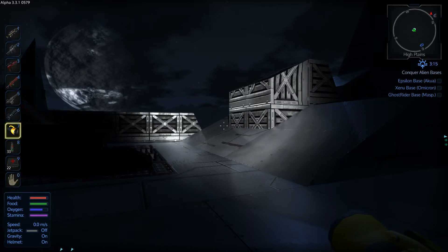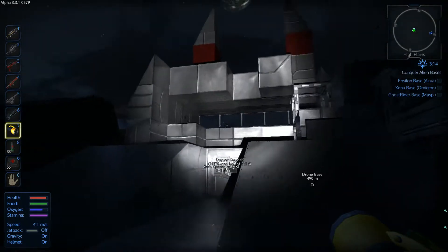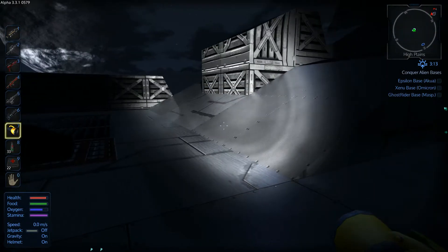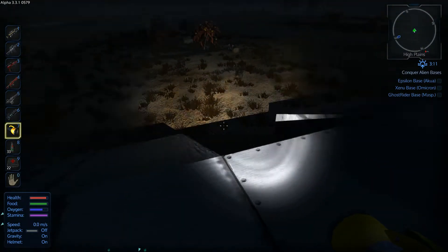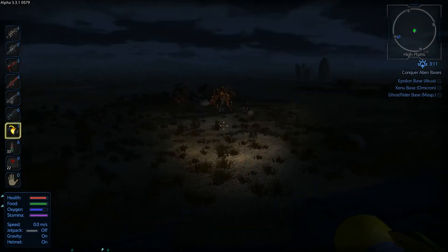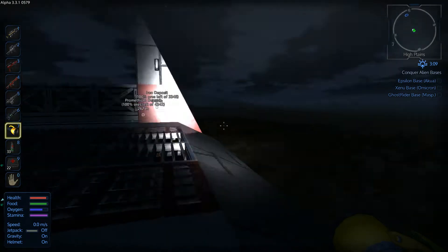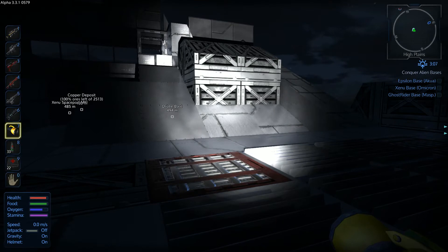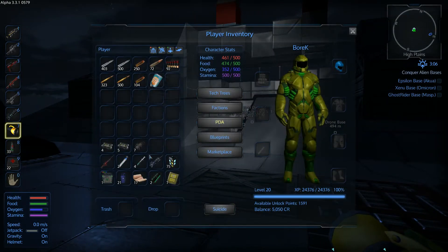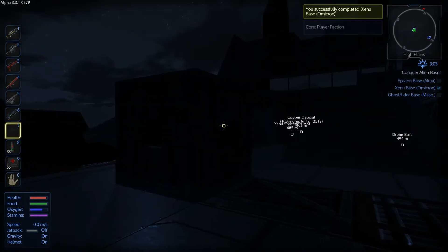Hello and welcome fellow gamers, my name is Boric and this is another episode of Empyrean Galactic Survival. We are back and in the previous episode we have raided the Xeno armory. There is one more thing that I want to do over here because apparently we have a quest to continue — the quest called 'Conquer Alien Bases' — and one of which is to place our own core inside the Xeno base. I have a core with me, so let's try and fulfill that quest.